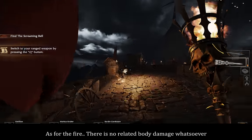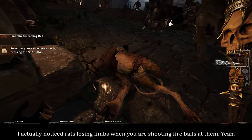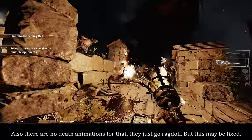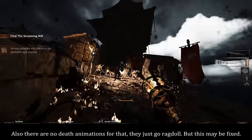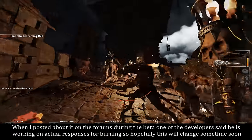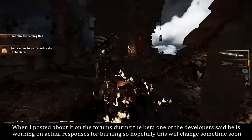As for the fire, there is no related body damage whatsoever. I actually noticed rats losing glimpse when you are shooting fireballs at them. Also, there are no death animations for that — they just go ragdoll. But this may be fixed. When I posted about it on the forums during the beta, one of the developers said he is working on actual responses for burning, so hopefully this will change sometime soon.